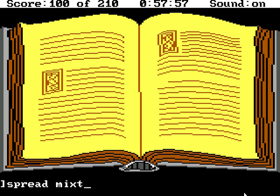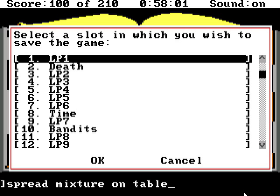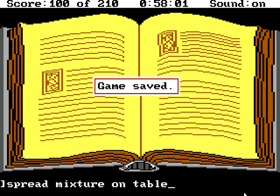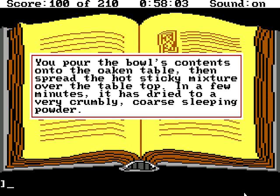Heat mixture on brazier — you gingerly place the clay bowl of ugly brown liquid on the charcoal brazier. I was looking at the manual, not the screen. Soon the hot brazier brings the mixture to a bubble, then a boil, releasing a bitter-smelling steam. You let it boil until the nightshade juice is nearly gone, then remove it from the brazier. Spread mixture on table — that's the last one, so I'm gonna save here. You pour the bowl's contents onto the open table, then spread the hot, sticky mixture over the tabletop. In a few minutes it is dried into a very crumbly, coarse sleeping powder.